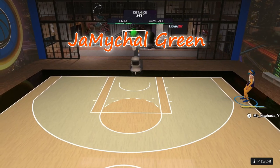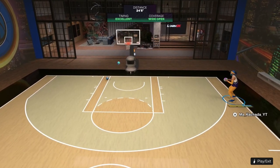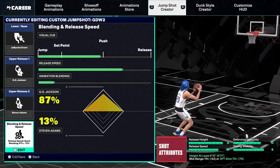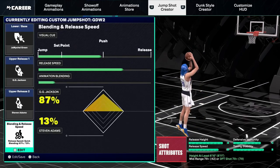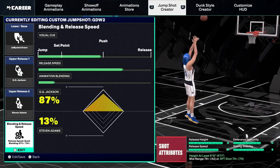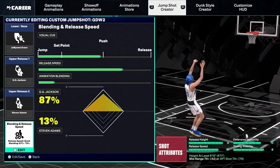This one has a taller release — not as clutched back behind the head. The release point is just above my headband. I have it set up with Michael Green base again. Gigi Jackson and Stephen Adams are the two releases on this one — just a small, different release with the same base. It's still one of the best bases in the game. I keep it at 87/13%, just below the push. I think it's really good.